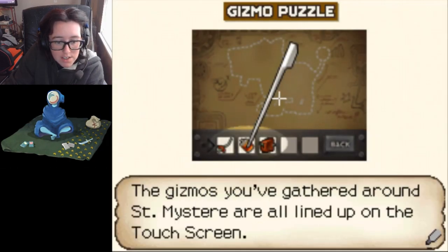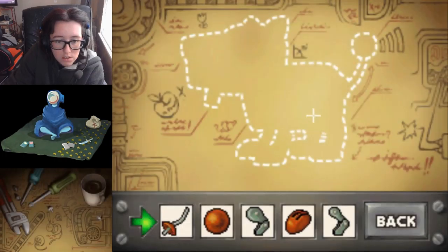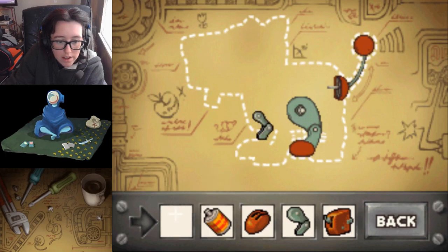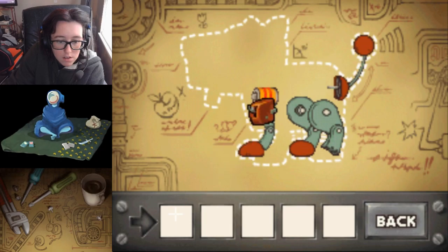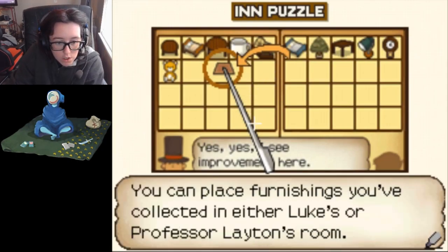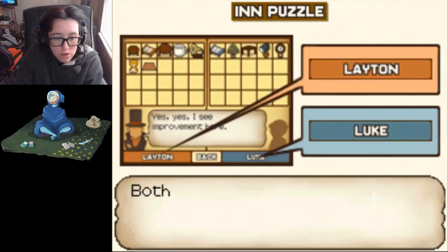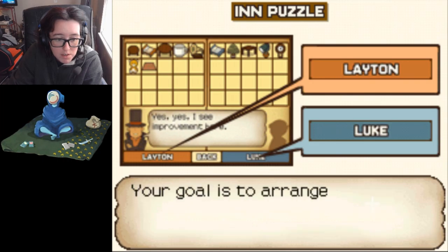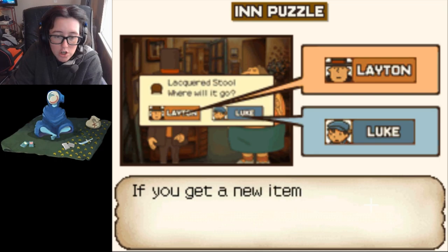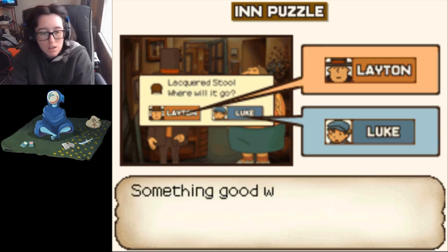Gizmos gathered around St. Mystery are all lined up on the touchscreen - tap one to snap it into place. It looks like a dog. You can place furnishings you've collected in either of Luke's or Professor Layton's room. Use a stylus to move an item. When you move an item, it appears on the top screen of the room which you placed it. Both Luke and Professor Layton will comment on how the furnishing of the rooms is coming along. Your goal is to arrange the ideal living space for both of them. When both are completely satisfied, something good will happen.